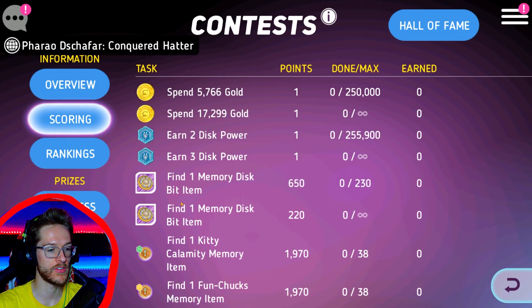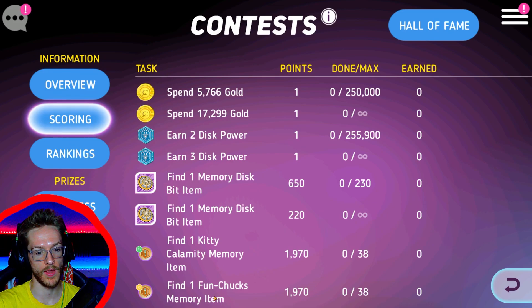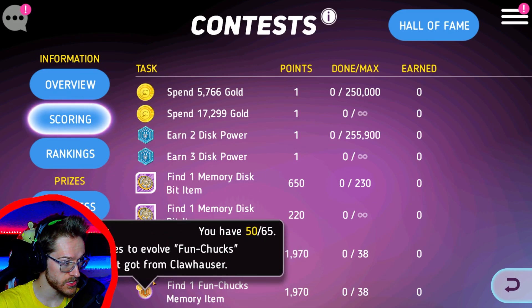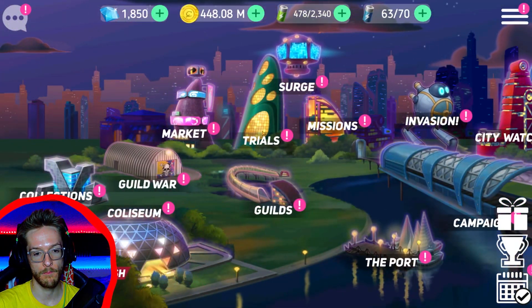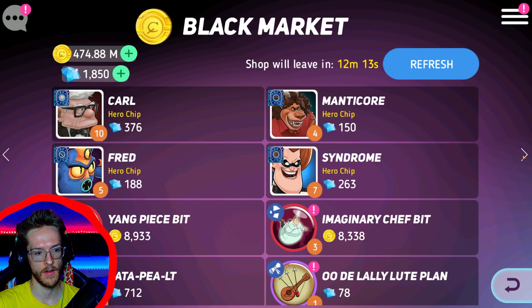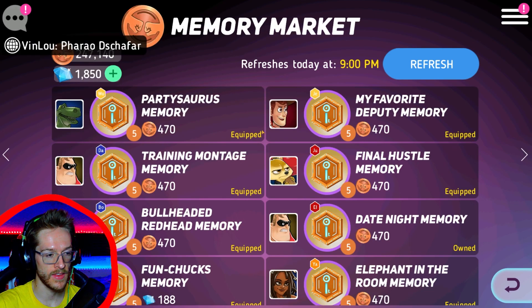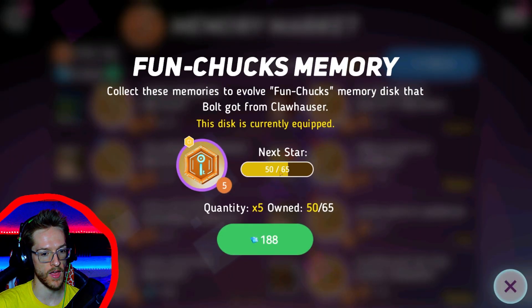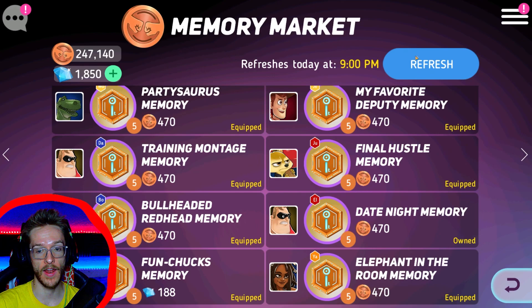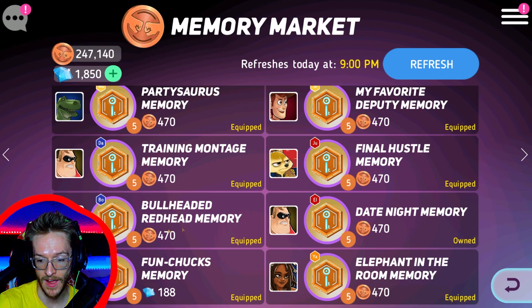They've never done one of these before — find memory bits. What's even cooler is that you're going to get around 120,000 if you do both of these. You can find the badges by completing the friendship missions, or you can go into the memory market. It refreshes to start at 9pm. So as soon as the event starts, I'm going to buy that for 200 diamonds — that gives me five points instantly. Then I'm going to refresh and use my memory tokens to get as much as I possibly can to get that challenge completed.